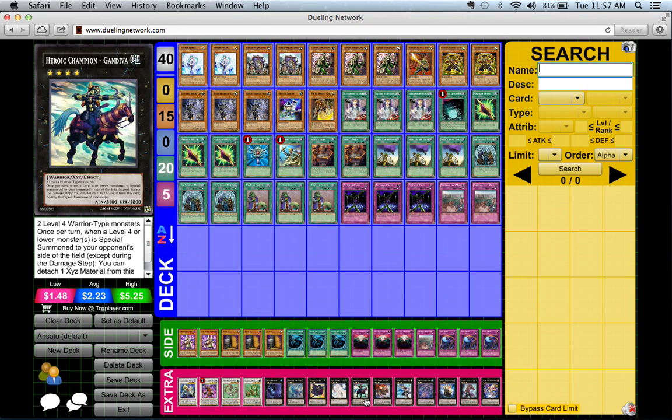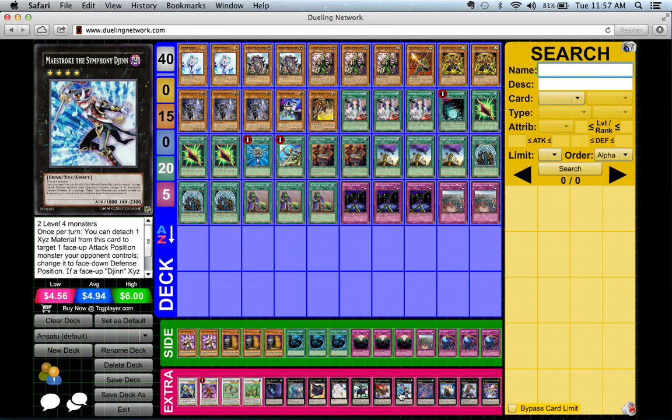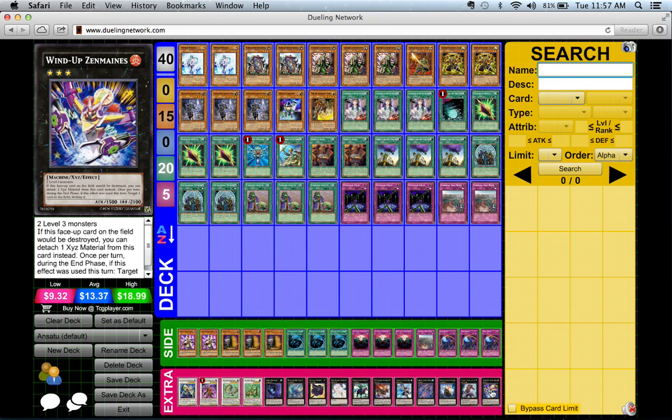The extra deck also includes Gem-Knight Pearl, Heroic Champion Gandiva, M-X-Saber Invoker, Maestroke the Symphony Djinn, Black Ship of Corn, Shadow of the Six Samurai, and Zenmaines.